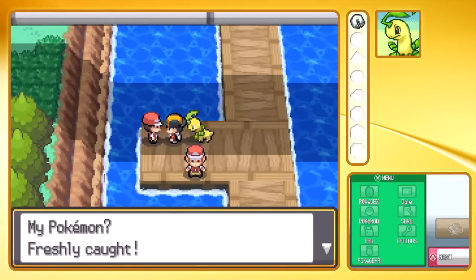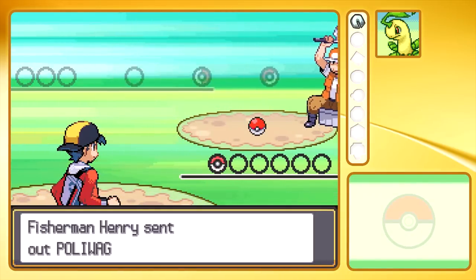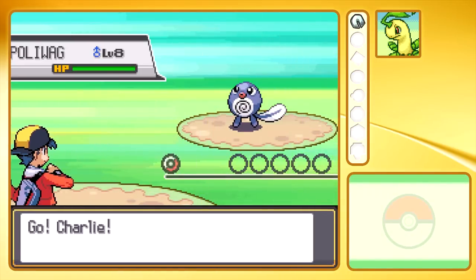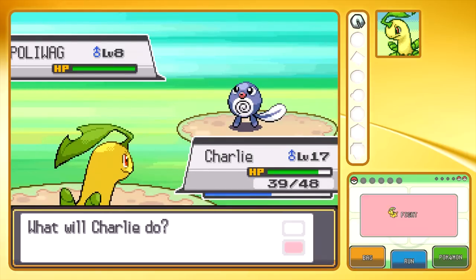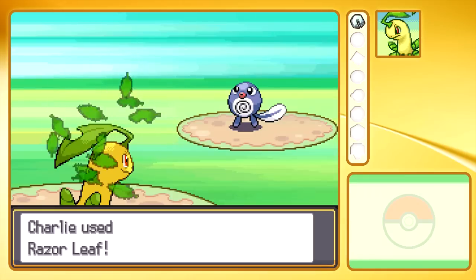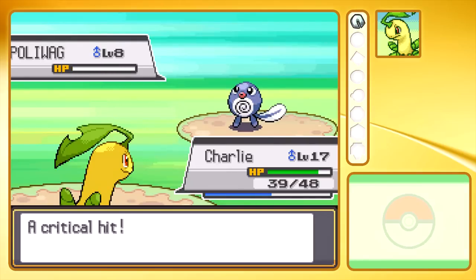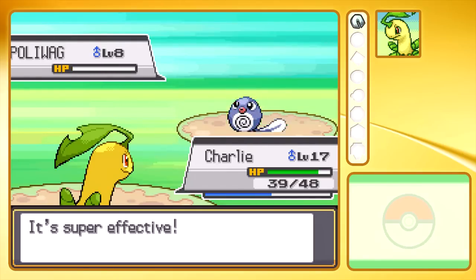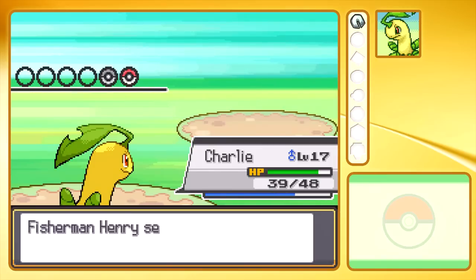This is my Pokemon freshly caught. This is a bit of a cool route — I quite like this one. Oddly enough, there's a Pokemon Center at the end of it, which I never really understood because it's not that difficult a route. A lot of the Pokemon here tend to be weak to grass-type moves anyway, so we're going to have a breeze here, especially with Charlie the Bayleaf with all of its grass-type swag going on.